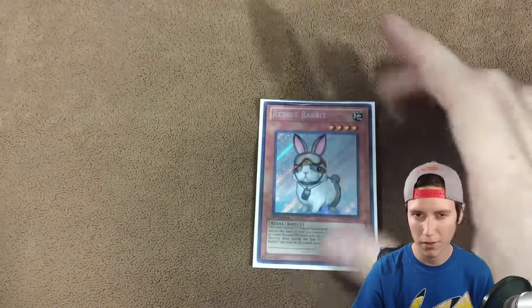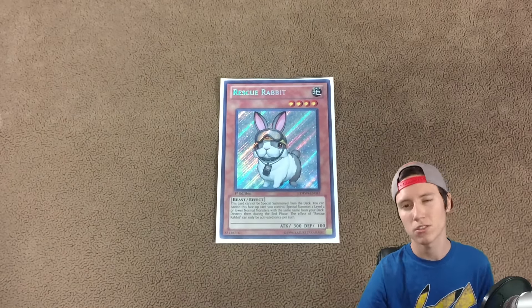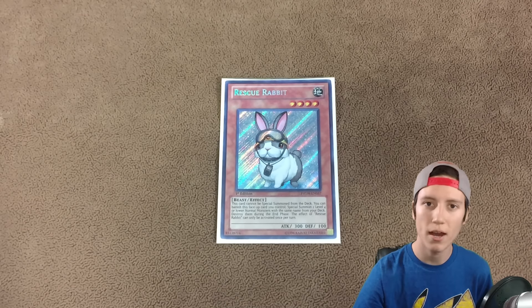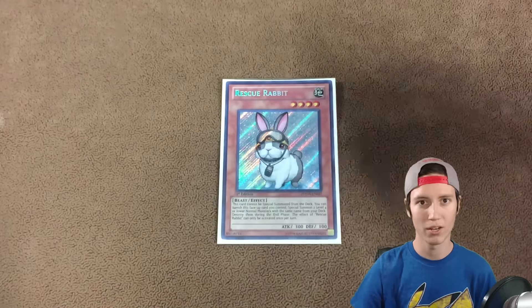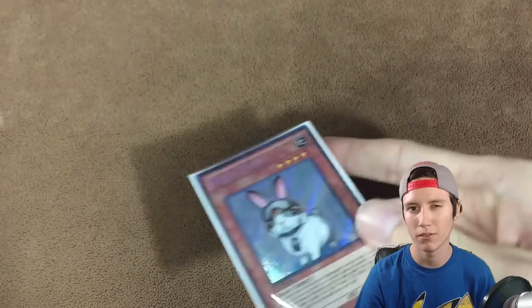The other thing that helps with all the normal monsters is Rescue Rabbit. This is a really good normal summon if you have Metalfoes Fusion in hand or set from a previous turn. You can just normal summon, put two on board, and immediately fuse. One Rescue Rabbit is really good — plus he's level four if you ever use him for something else. He's a pretty good card that helps get the engine going.